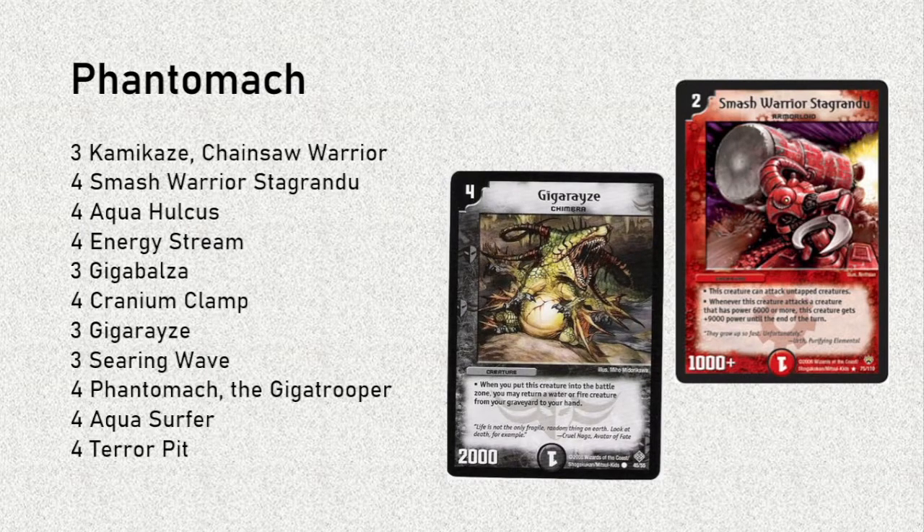Mecha Dragon's Breath was considered at one point, but we basically scrapped the deck at that point, so we didn't bother trying to fit it in — though it did deal with problem cards like Tajamal and Petrova. Phantasmal Horror Giga Zabal, or one of the Phantasmal Horror Evolution cards, could also help in that regard.